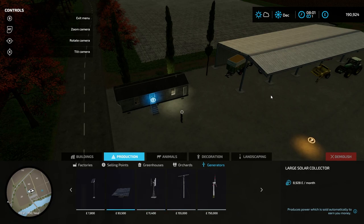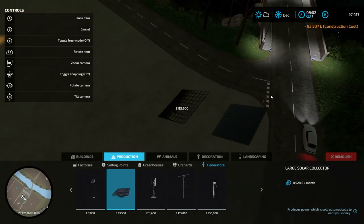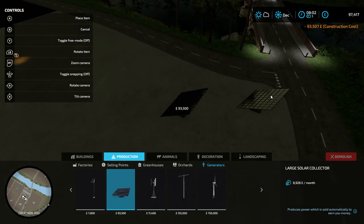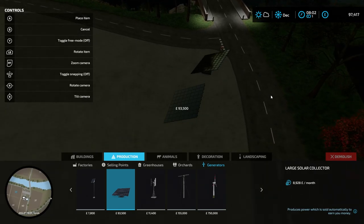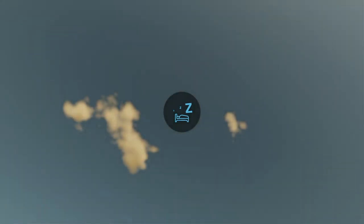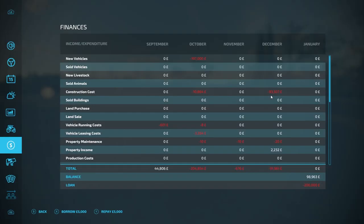I am thinking about maybe placing down one of these solar panels. Technically I can't afford two but I think one should be more than enough. I would like to place two of them, but I feel that would be a little bit of a waste — it says we make nine grand a month but I don't think that is accurate. That's the maximum it can make a month based on the sunlight it gets, and we're going to need to save some money ready for next season. So just the one will do for now. It'd be interesting to see how much profit I'm going to be making — in December we made £2,232, which isn't much, I know, but it's something.